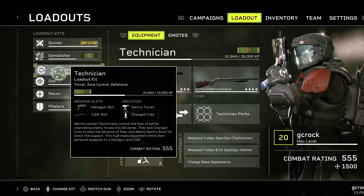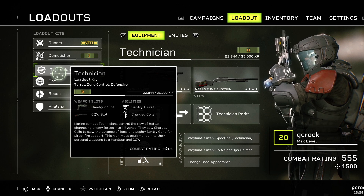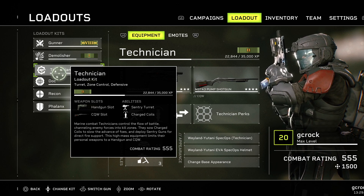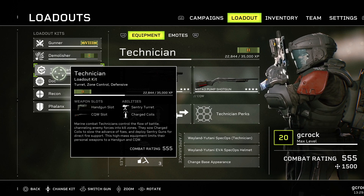The class that you want to choose is Technician. This is what makes it so easy because of the Sentry turret ability. You're basically going to use this all the time and keep cover behind it while the aliens die. You can see that I'm only level 2 here, so you don't even need the Technician to be leveled up.